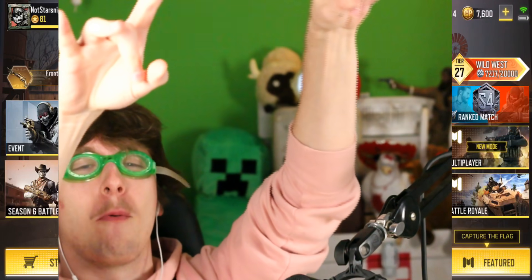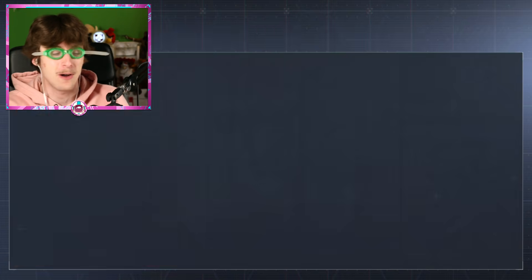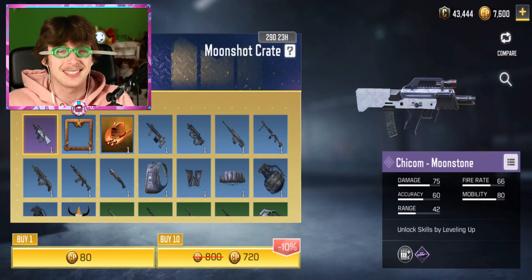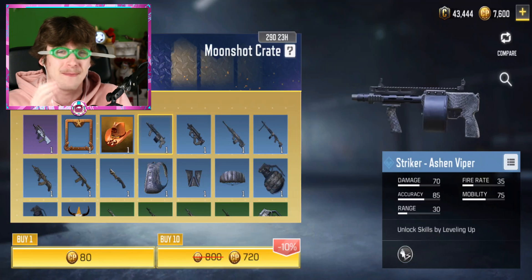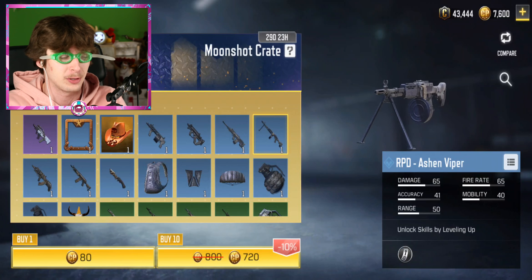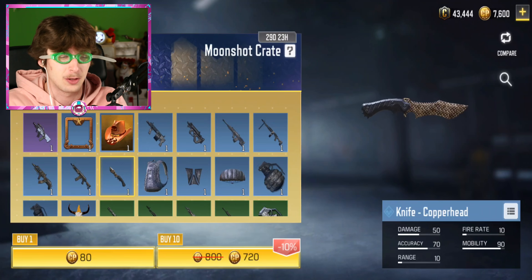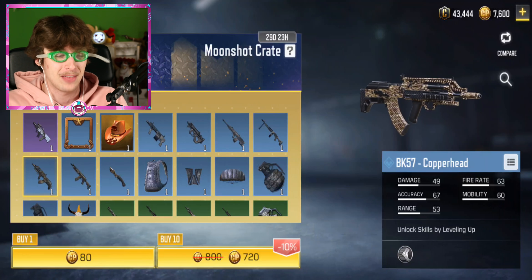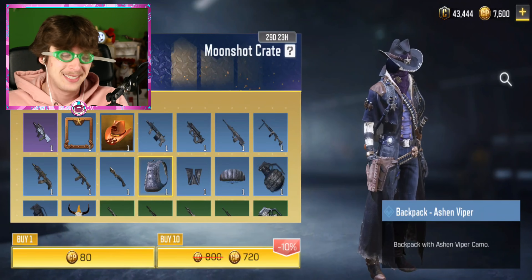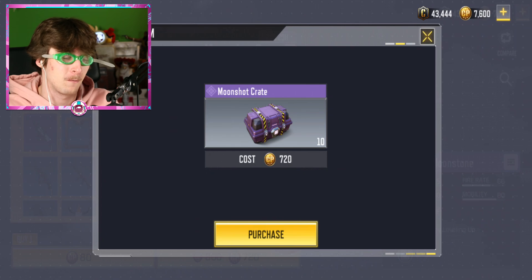Welcome back to another Call of Duty Mobile video where today we got a crate opening because the brand new moonshot crate has come out with a really cool skin for the chickum. It is the chickum but it's a cool skin I want to get. Throughout the crate there are a few other pretty cool skins like the ashen viper skin available in the blues and the copperhead on the BK57, plus a really cool ashen viper backpack. Hopefully luck's on our side — I'm wearing my lucky goggles — let's pop open our first one.